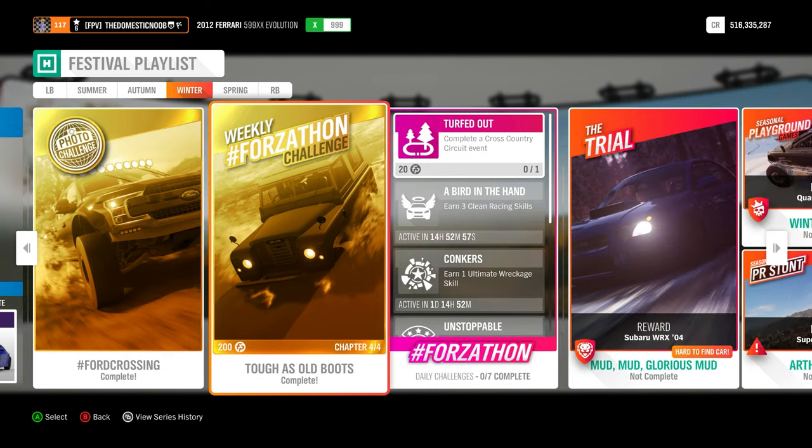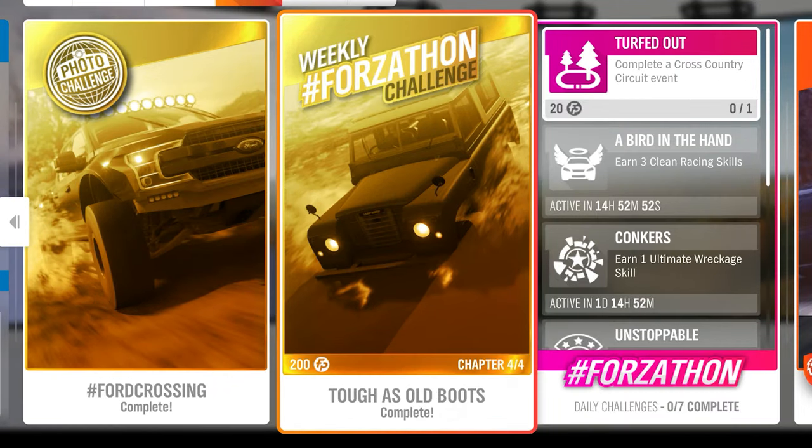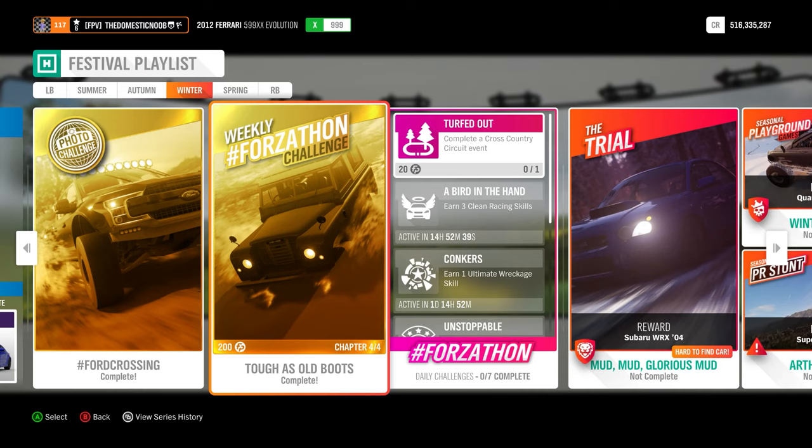The next is the weekly Forzathon challenge called Tough as Old Boots. This is with the 1972 Land Rover Series 3, and for this you need to complete 20 wreckage skills, the Ambleside Cross Country Race, and go for a 15-mile drive. Once you get these, you've got this challenge done.